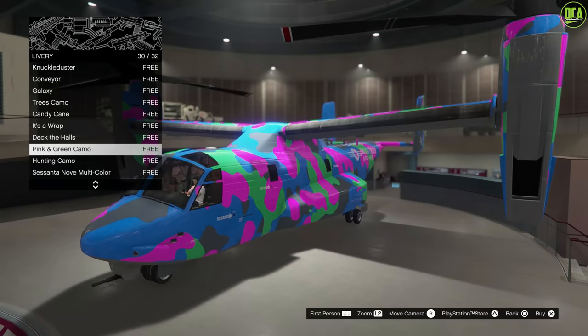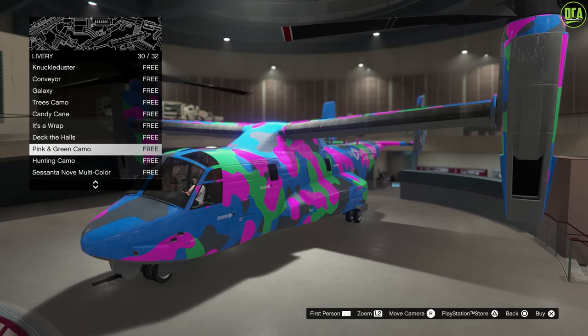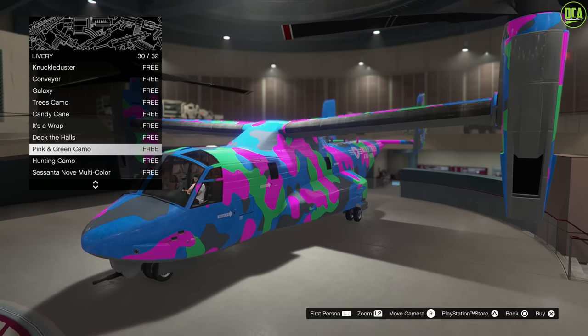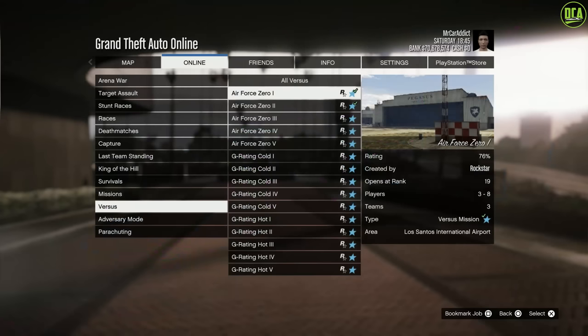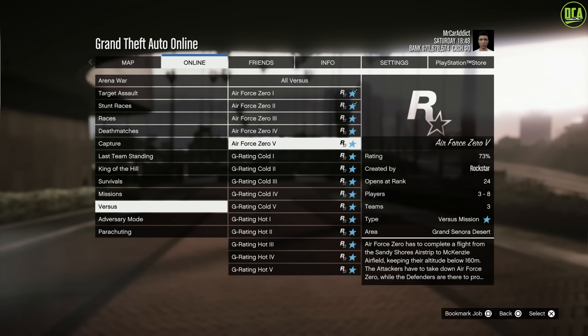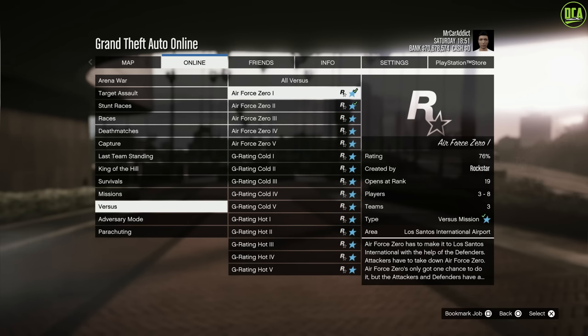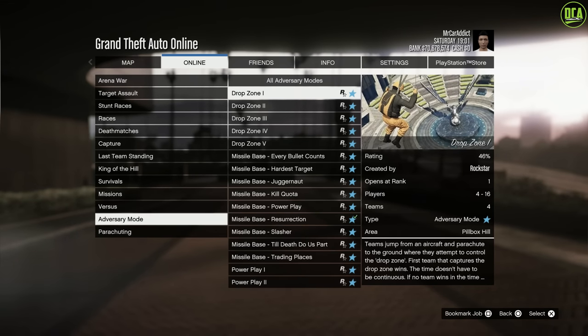In terms of unlocks, if you log in any time during this week, you'll be given the pink and green camo livery for the Avenger. Also, various adversary modes and missions are returning this week, such as G-Rating Hot, G-Rating Cold, Air Quota, Air Force Zero, and Drop Zone as well.